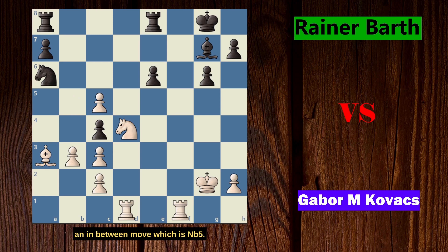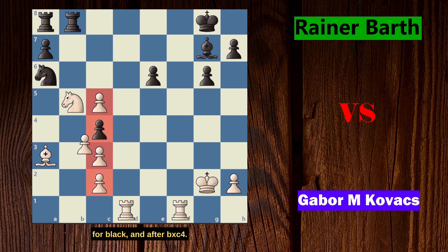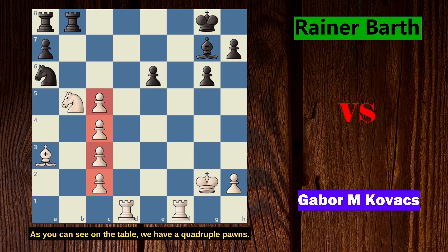White plays an in-between move: Nb5. Game continues with Re to b8 for black, and after b takes on c4, as you can see on the board we have quadruple pawns — this is the position from the thumbnail. These pawns will stay there for 22 more moves, so stay tuned. It's going to be a lot of fun.